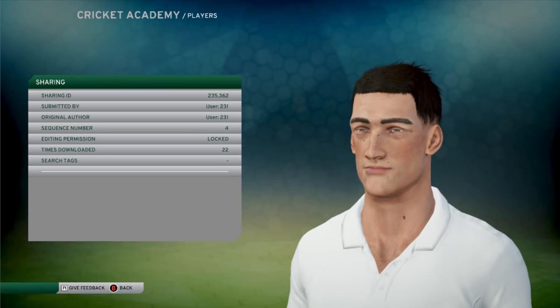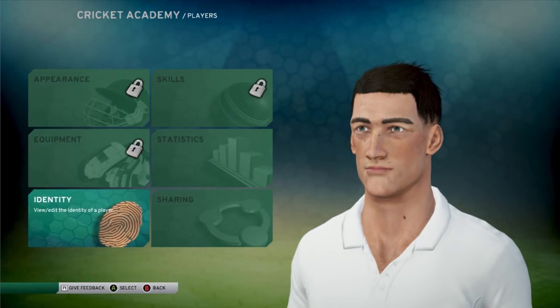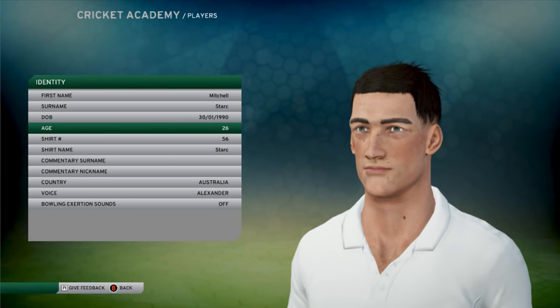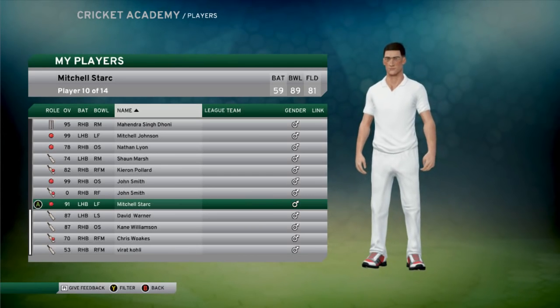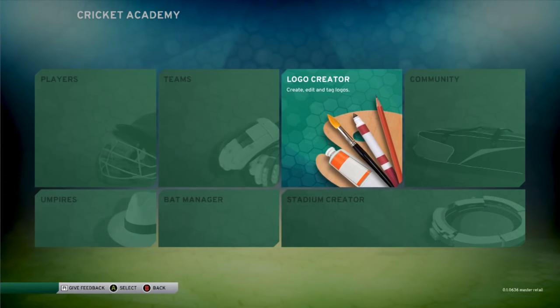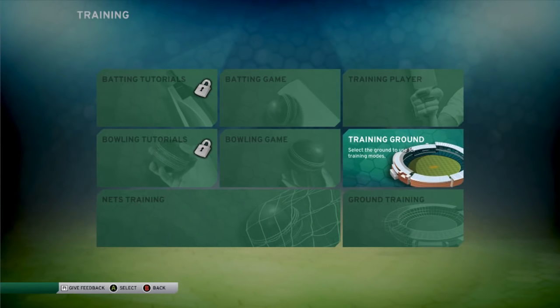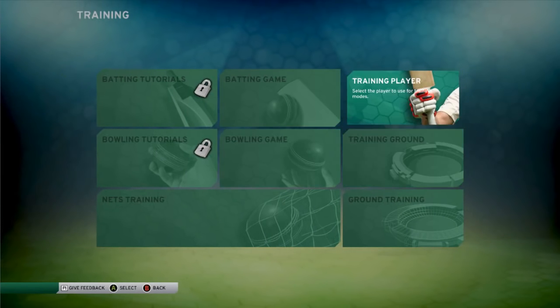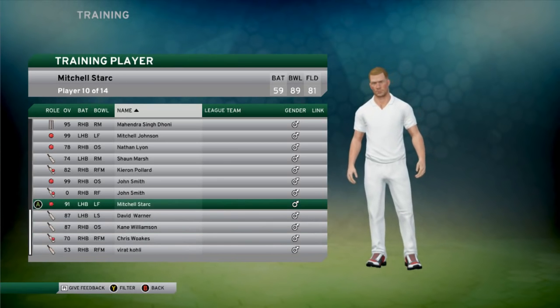It doesn't seem to have the user info, which is a little annoying, but that's okay. It's a very good likeness though. We are going to select Stark and head to the nets for a bit of practice training. Choose Mitchell Stark. I've got a few players downloaded, you know, downloading the good ones and just seeing.